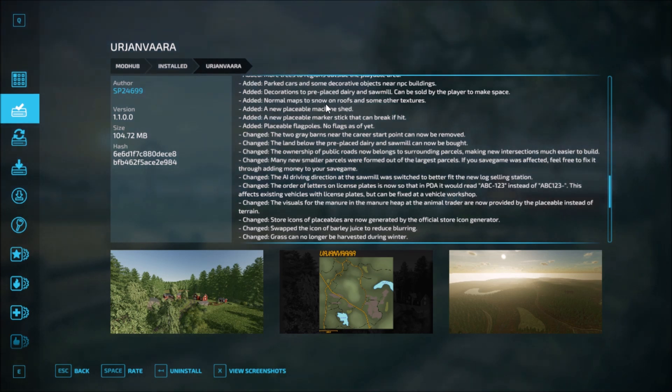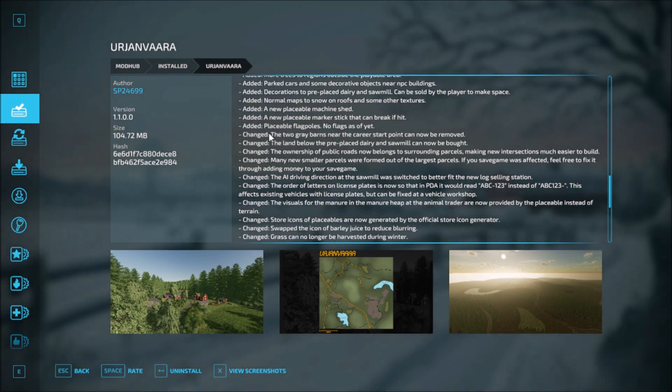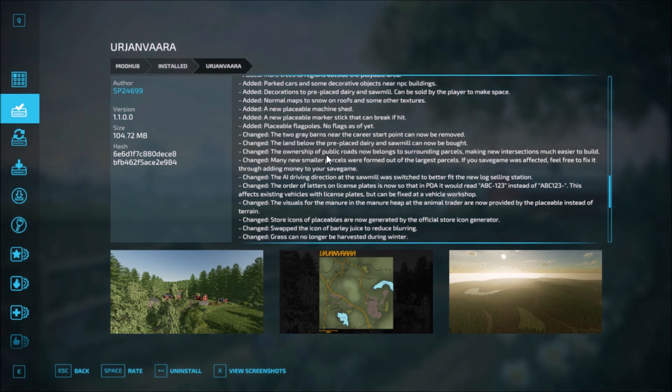Added normal map to snow roofs on some textures. A new placeable machine shed. A new placeable marker stick that can break if hit. Placeable flag poles — no flags as of yet. Two new grey barriers near the career start point can now be removed. The land before the pre-placed dairy and sawmill can now be bought. The ownership of public roads now belongs to the surrounding parcels, making new intersections much easier to build. Many new smaller parcels were formed out of the largest parcels.